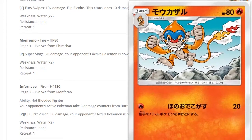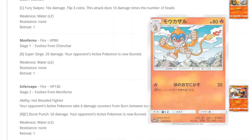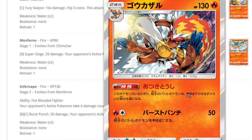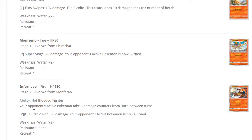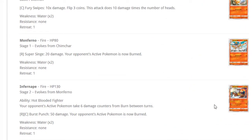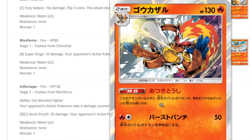Chimchar — look at that little fire face, so cute, on Spear Pillar. Both are 60 HP, both one retreat, whatever. Monferno can burn the opponent and do 20 damage — Monferno looks very angsty, I'm a fan. Infernape's artwork is super dynamic and I love it. 130 HP is so sad — we didn't even get GX versions of these cards, and now they have low HP. At least Torterra had 180 HP.